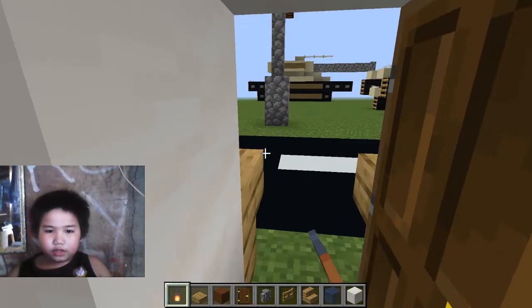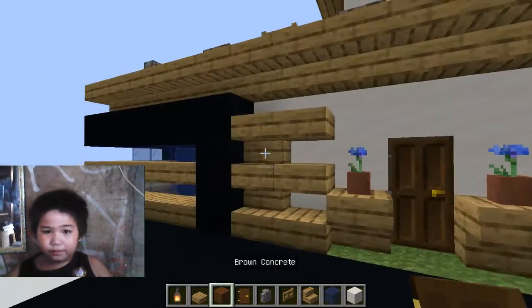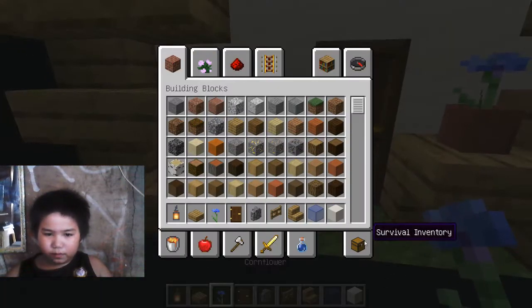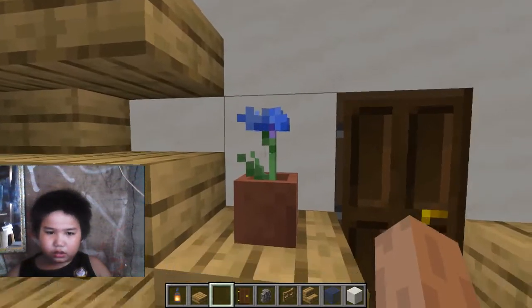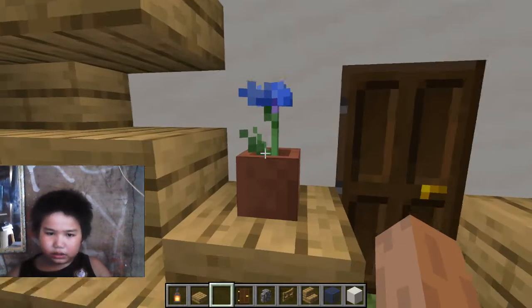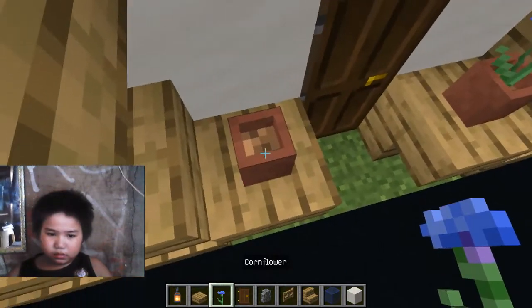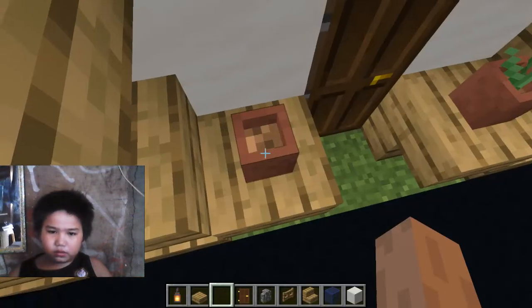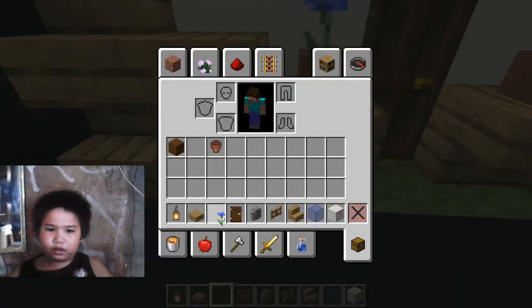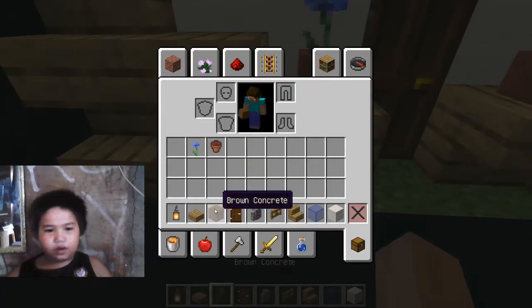Let's actually build this coffee shop now. You should probably get some flowers — flower pots. You can actually get the flower by right-clicking. We're gonna put that in our inventory.